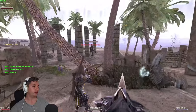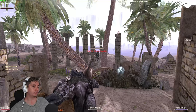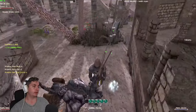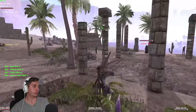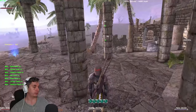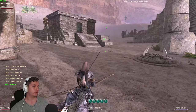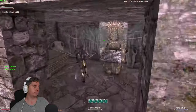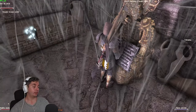Each of these oases is going to have a guardian — you should probably put your pet on passive. The guardian carries a key that opens a very specific chest right next to it. Open the chest and it contains a stone shard that is interactable with one of the altars in the middle.